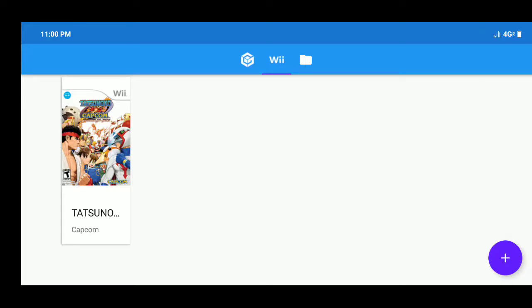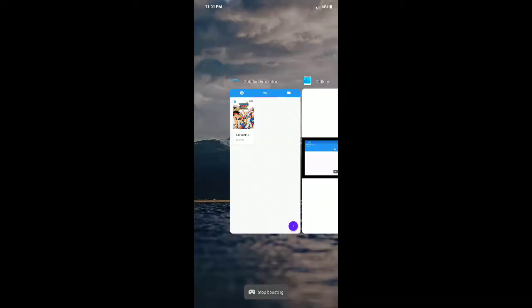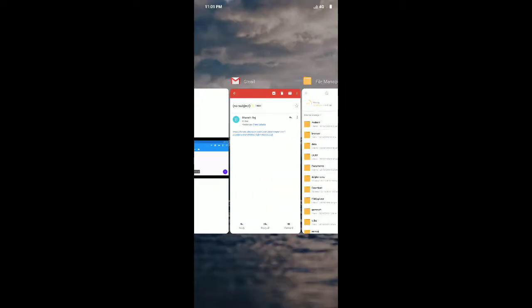I've recently been trying to find proper settings for my Dolphin Android emulator. There were a lot of tutorials showing different settings, so I found an INI file — the settings file for the Dolphin emulator — on the XDA Developers website. I'm going to share that file with you and show you how the gameplay changed for me. Let's get started.